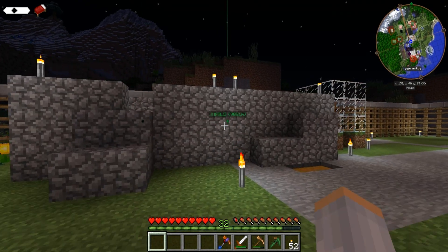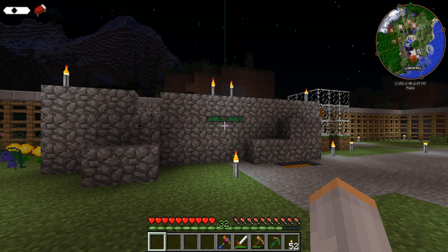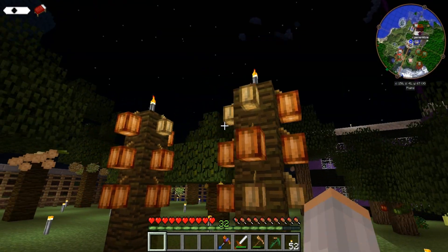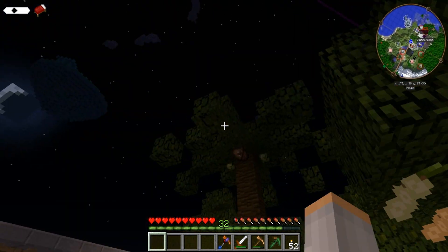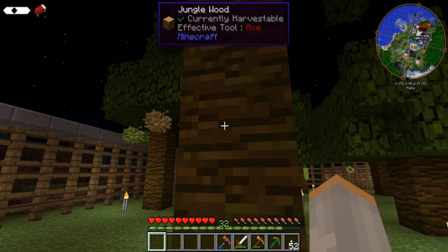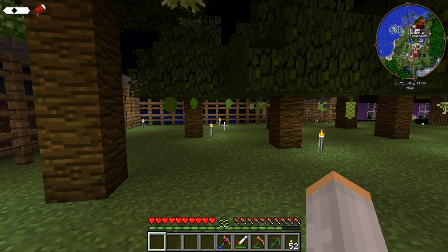You see how far I had to travel for a stupid jungle, but I found one, and we have cocoa beans now. We have walnuts. We have coconuts. We've got durian, which is a really smelly fruit, but I got it anyway.